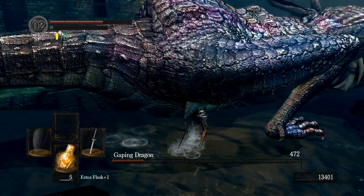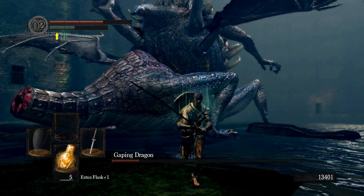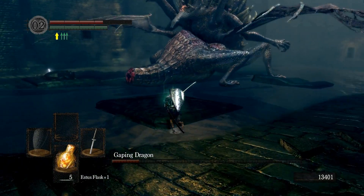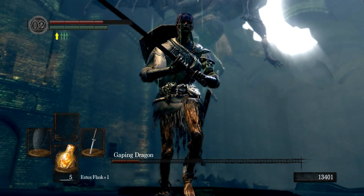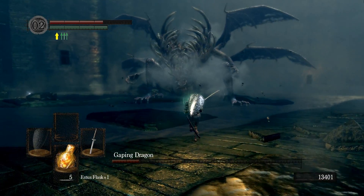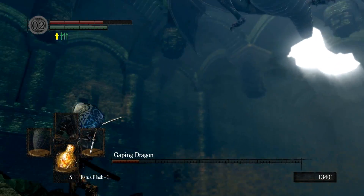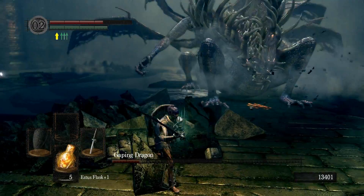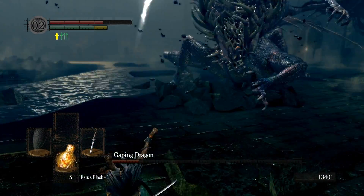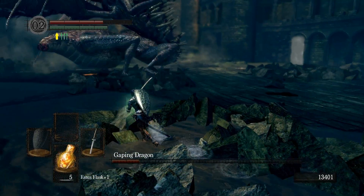I'm not bothering to lock on because I prefer to have access to my camera so I can see where he's going when he jumps. There's the tail slash — if you don't chop the tail off, that'll hit you and it's got a lot of range, that's why it's advisable to take the tail off. I'm just keeping my camera on him, keeping him in view. There's the jump across the room — as you can see he can go quite a distance. There's the grab again — if that grabs you, you're dead. Make sure you avoid that.